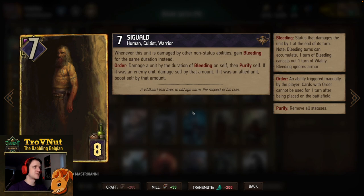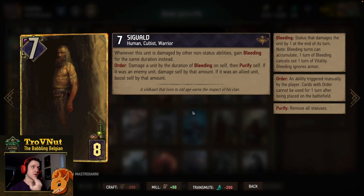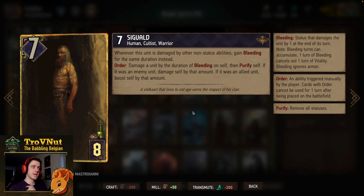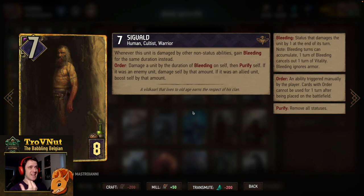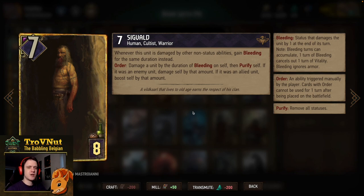Sig Vault is probably one of the more powerful cards in the deck — seven power for eight provisions. Whenever this unit is damaged by non-status abilities, you gain bleeding for the same duration instead, so this card cannot be damaged in any way except by bleeding. He also has an order ability where he damages a unit by the duration of bleeding on himself and then purifies himself. If you damage an enemy unit, you damage yourself by that amount as well, which will kill him. But if you damage an allied unit by that amount, you boost yourself by the amount of bleeding on you — so he can transform all that bleeding into a powerful boost.